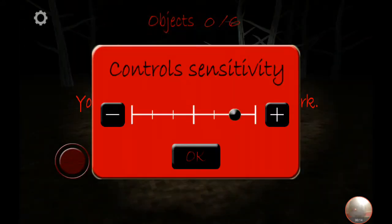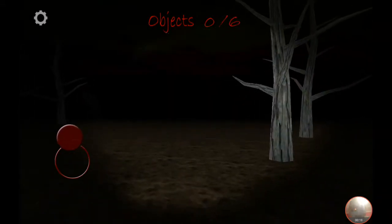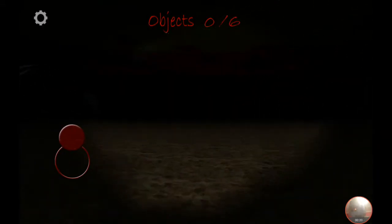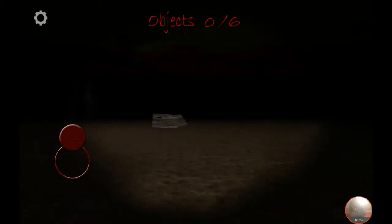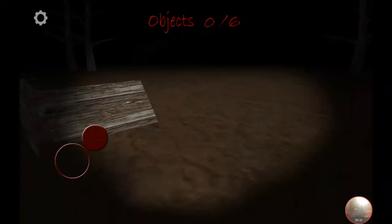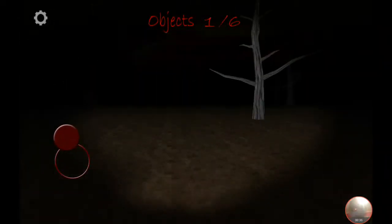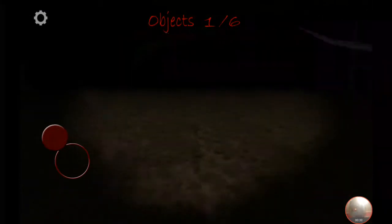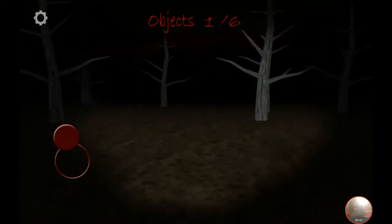Your car is broken, and there are six items to find. I can already see a glowing thing over there. This map is huge — there's definitely a glowing thing in here. So that must mean that literally everything is in the same spot, because I did make another video but that was too long.